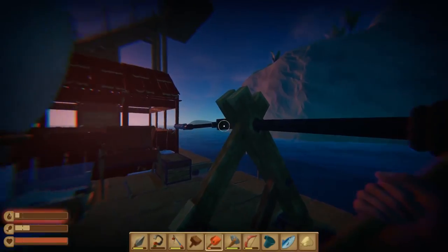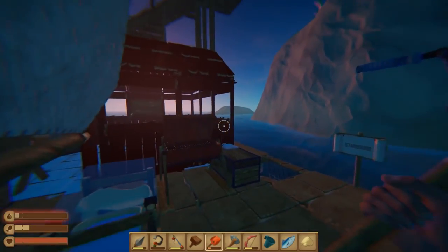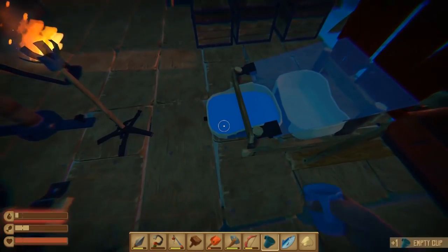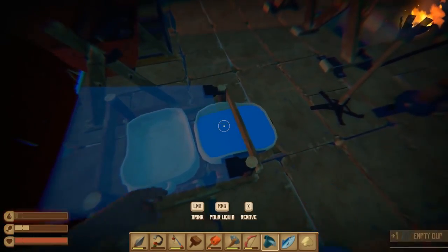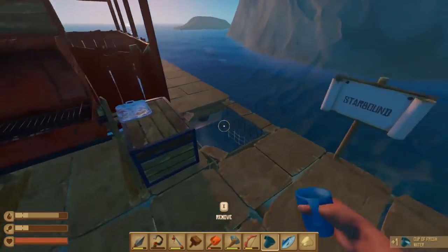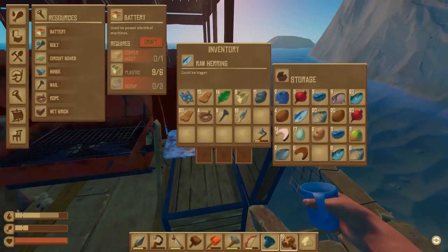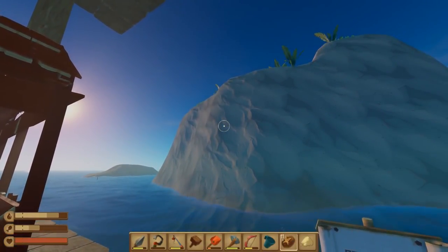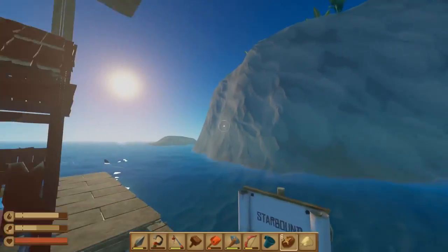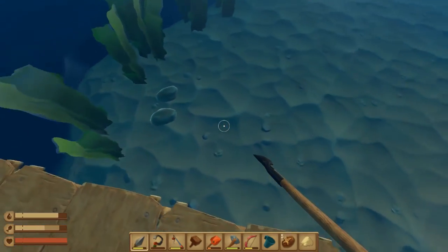Achievement unlocked - there are new achievements as well. Large landmass ahoy! We are actually arriving. Let's get some water into us before we go - oh, that's me pressing Q. There we go. We haven't really got any cooked food. Let's get some spuds into us - an all carbs diet, we're gonna be so bloated as we run around the island.